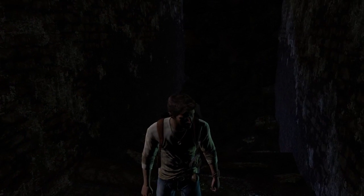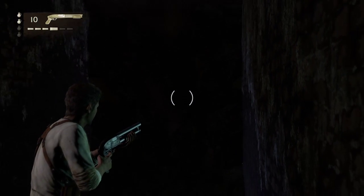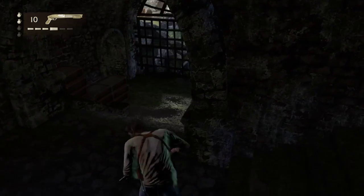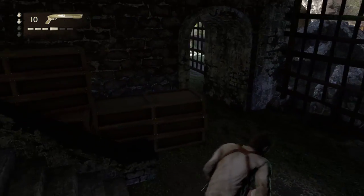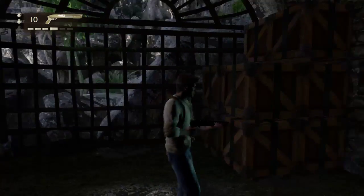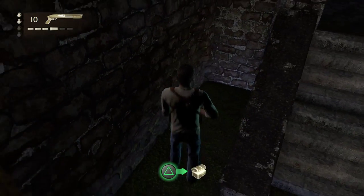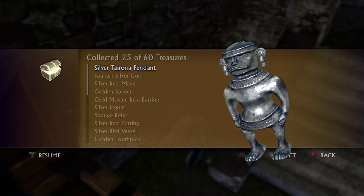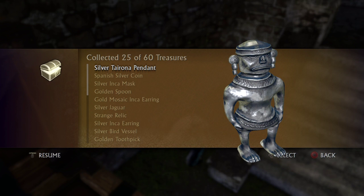Treasure number twenty-five — first you've got to drop down that little thing. After going through the casterly bit, instead of turning straight left, you want to turn right and the treasure is down there. Silver Tyrona pendant — I think it's Tyrona, not sure.